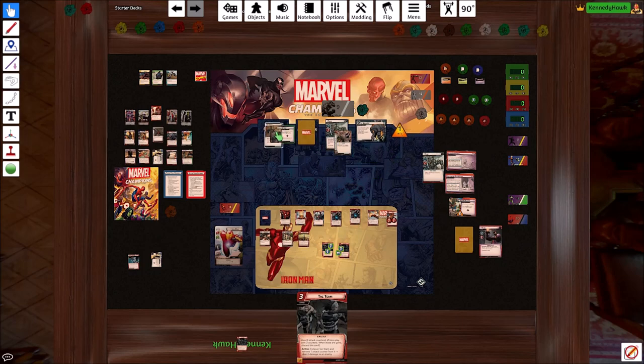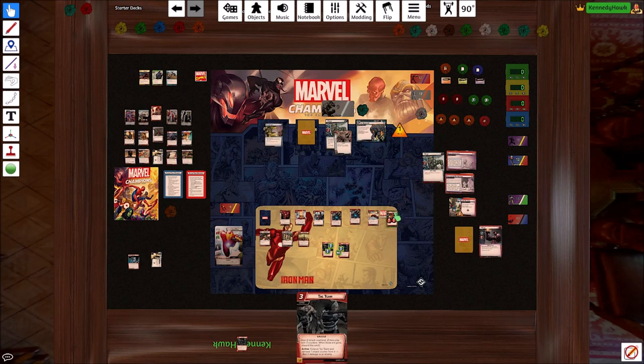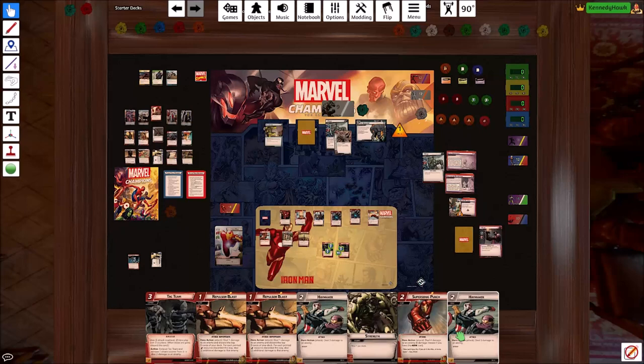So he's going to get a threat. He's going to attack, and we're going to have Tigra block. She gets smacked for four or five, whatever that ends up being — overkill on the horn. So we don't have to worry about Iron Man taking anything. We should've drawn six cards. We're going to keep this third Attack Team, because it seems to be doing wonders for us.